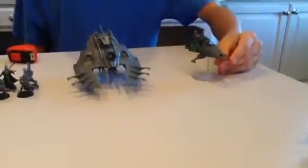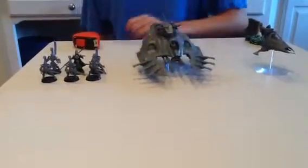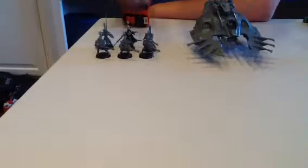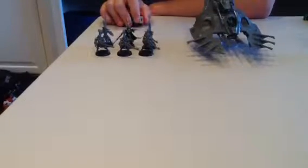Now let's look at the Eldar side. I'm running a Viper with a Bright Lance. The Wave Serpent has a Twin-Linked Bright Lance and can catapult in the bottom. Then I have a group of Dire Avengers, and I'm putting my Farseer inside here — he'll be getting his powers from the Eldar book, so I'll roll for those in a minute. All these Guardians are inside the Wave Serpent, so they won't be on the table right now.